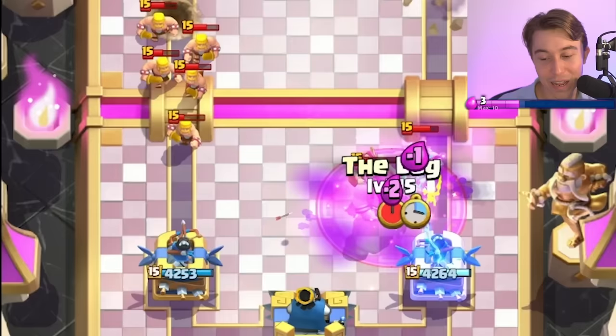We're going to go in for a Log Ice Spirit, and ideally we're going to splash onto the Sparky — that wasn't timed perfectly. I was hoping to keep the Mega Minion off of our Ice Spirit, but it got really bad. The Evo Bats messed with my mental and I didn't really know what I was playing against — so that's my excuse right now.